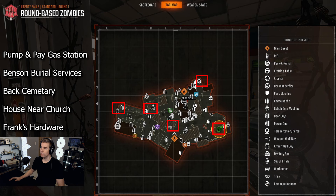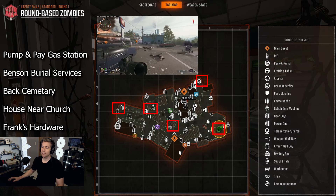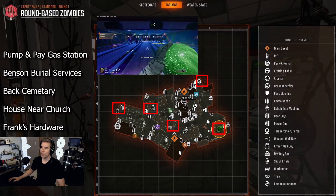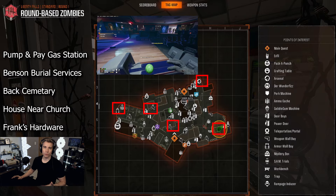At each one of these locations there's going to be a pair of bowling shoes that you need to shoot. Once you complete all five of these areas, that will transport you to the Liberty Lanes bowling alley, which unlocks a short minigame. Your score in that minigame is then going to determine the quality of loot or rewards that you get.